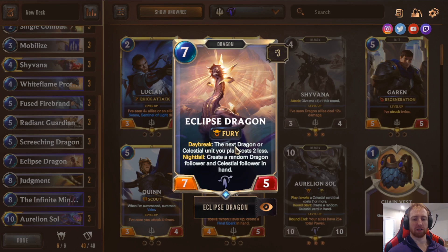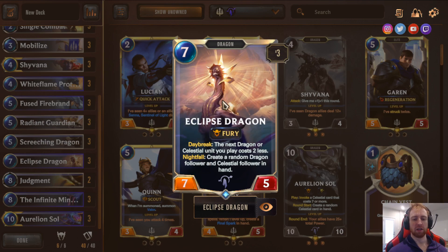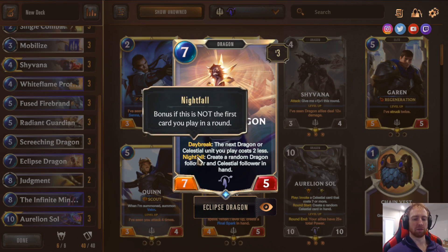The Daybreak effect is best used to get Aurelion Soul out early. The Nightfall effect is good for refueling — a lot of times you Mobilize your hand, slam down discounted creatures, and run out of steam fast. You have good board control but no follow-up in the late game, so Eclipse Dragon's Nightfall gives you extra resources. Dragons and Celestial followers are both pretty powerful on average.